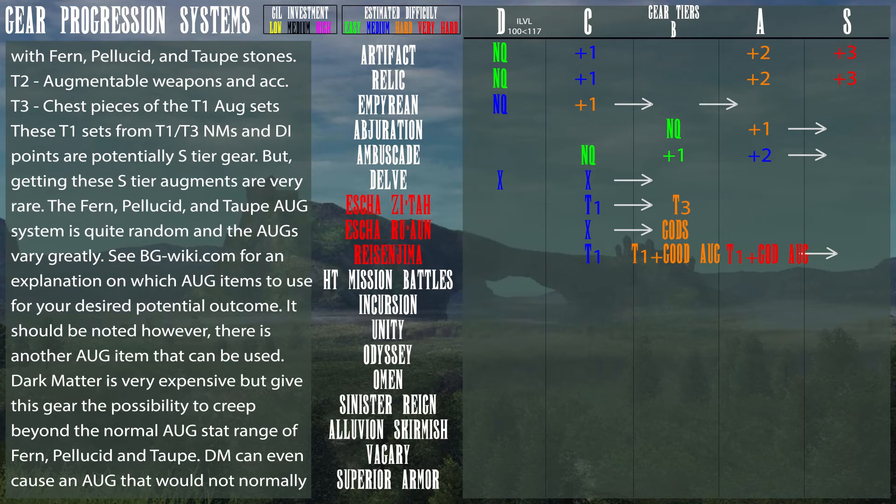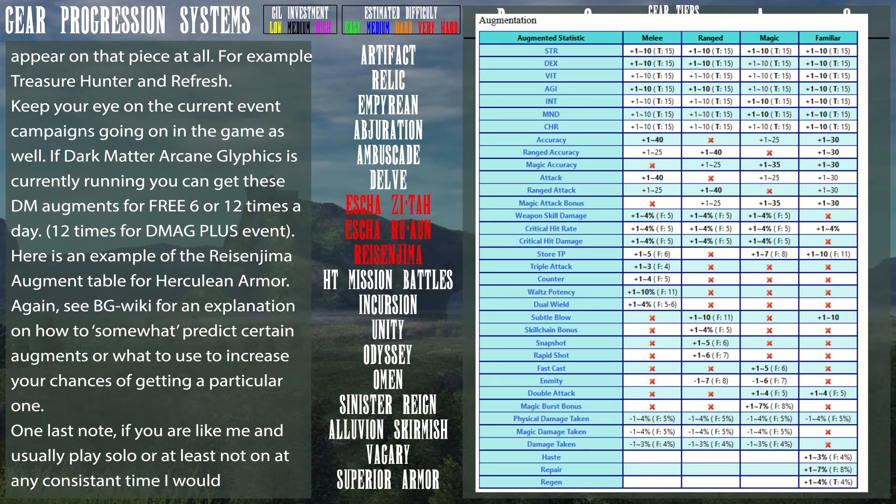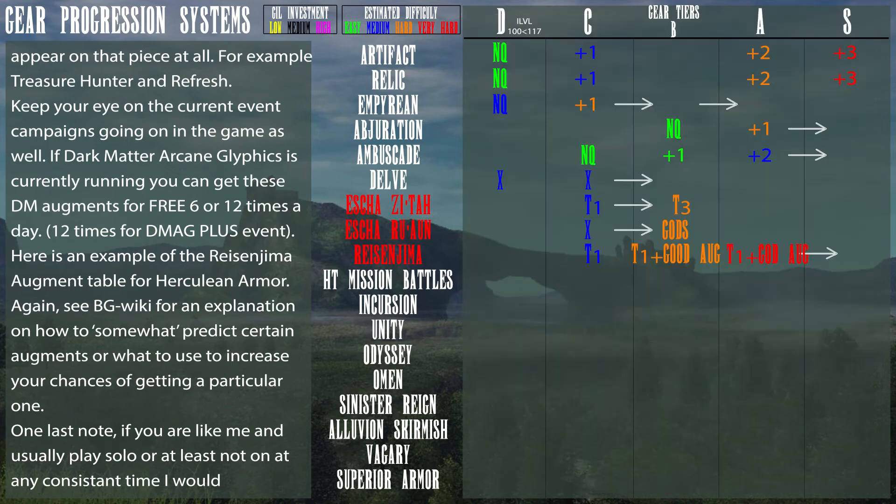The Fern, Pellucid, and Taupe augment system is quite random and augments vary greatly — see BGWiki.com for an explanation on which augment items to use for your desired outcome. There is also another augment item: Dark Matter. It is very expensive but gives gear the possibility to exceed the normal augment stat range of Fern, Pellucid, and Taupe. Dark Matter can even produce augments that would not normally appear on a piece at all, such as Treasure Hunter and Refresh. Keep an eye on current event campaigns — if Dark Matter Arcane Glyphics is running, you can get these augments for free six or twelve times per day, twelve times during the Dark Matter Arcane Glyphics+ event. Here's an example of the Reisenjima augment table for Herculean armor.